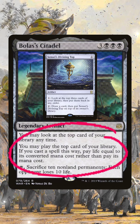That triggers Aetherflux Reservoir, gaining you one life for each spell you've cast this turn. We're going to repeat this process until we have enough life to activate Aetherflux Reservoir for as many times as we have opponents. Aetherflux Reservoir is such a clean solution for a storm deck, don't you think?